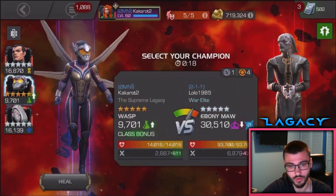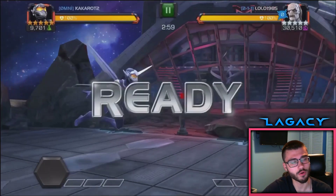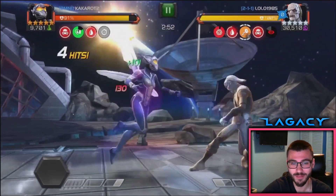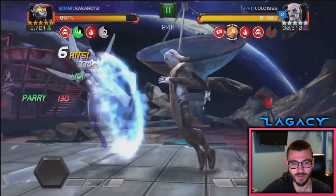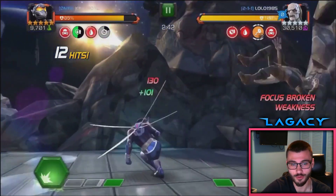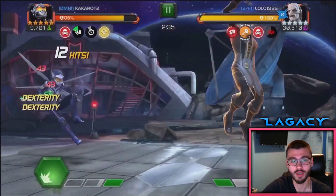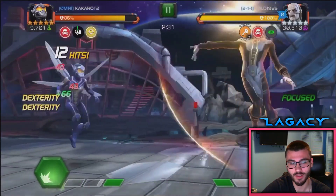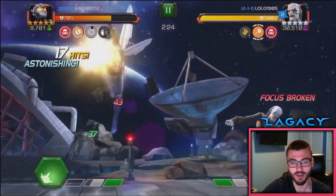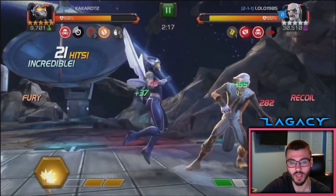So he has the Aegis nodes. First up, he has an Ebony Maw, and he's bringing in his Wasp — a rank three five-star champion, which you typically don't want to do in Alliance War. But his other champs like Ghost and Corvus are just terrible matchups versus Ebony Maw. Wasp is one of the best options for this node no matter who's on it, because Wasp with her heavy attacks — it's just so easy to weave them in when the opponent is stunned. It's a passive stun, so you get guaranteed heavies essentially. And there we go — he's got all of the Aegis Indestructibles gone and can really start dealing damage to this Ebony Maw.